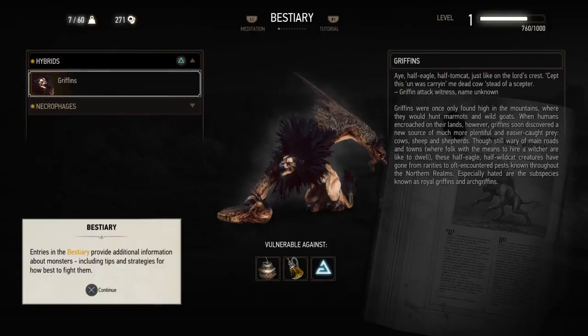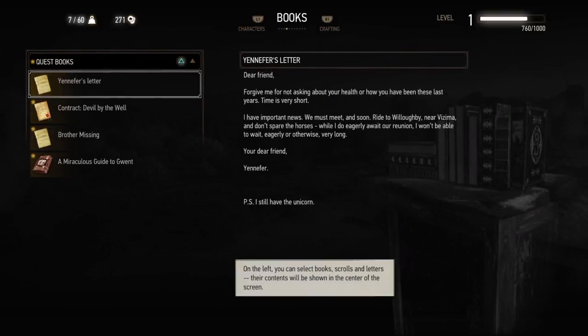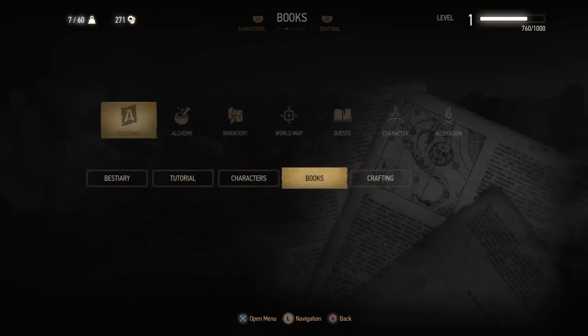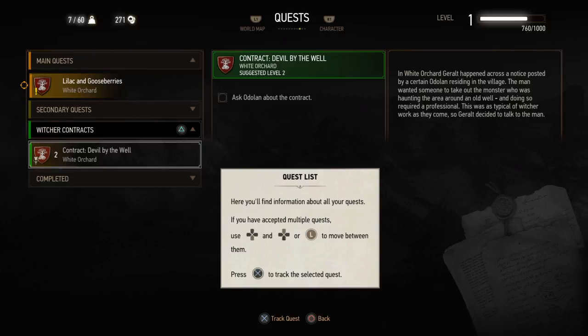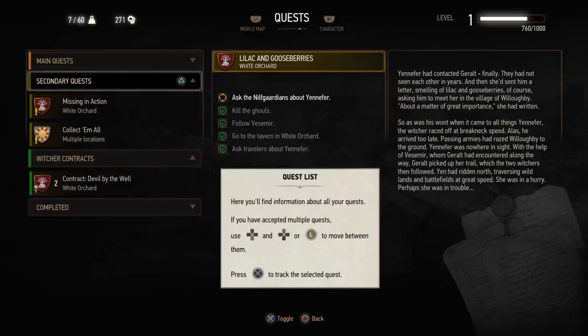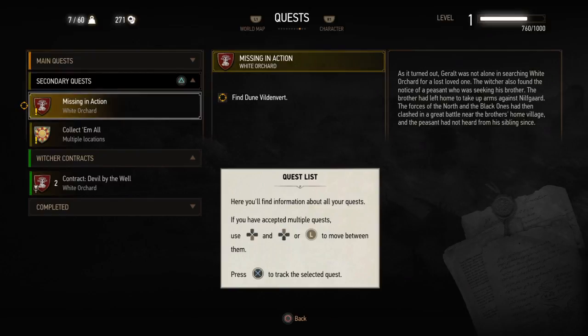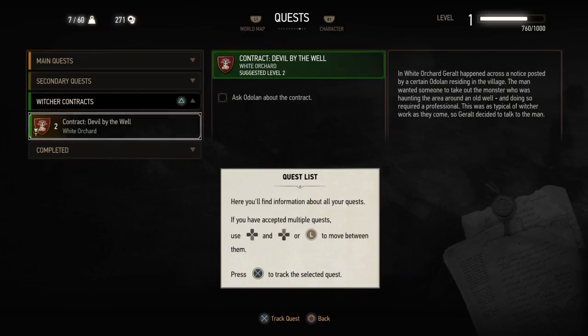The bestiary tells us about all the animals we could fight. Books and letters show certain quests and lore about the game. On the quest page we have one Witcher contract — every quest has a suggested level, this one's level two. Our main quest is 'Ask the Nilfgaard guardians about Yennefer.' We also have a secondary quest 'Missing in Action' and the Gwent quest 'Collect Them All,' but we're going to do 'Devil by the Well' first.